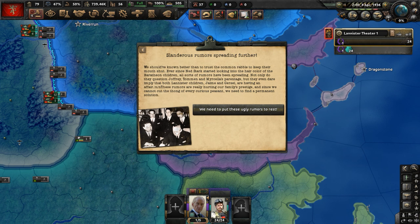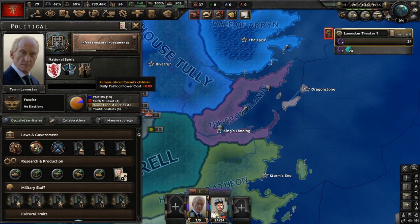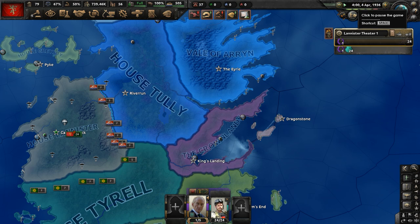Ever since Ned Stark started looking into the hair color of the Baratheon children, all sorts of rumors have been spreading. Not only do they question Joffrey, Tommen, and Myrcella's parentage, but they even imply that Jaime and Cersei Lannister are having an affair. These rumors are hurting our family's prestige, and we need to find a permanent solution to put these ugly rumors to rest. We now have a national spirit that gives us a daily political power cost debuff.